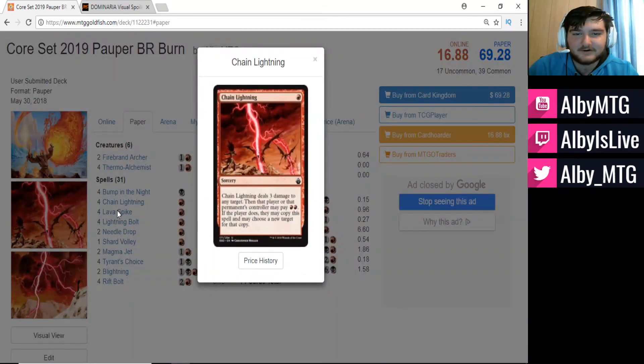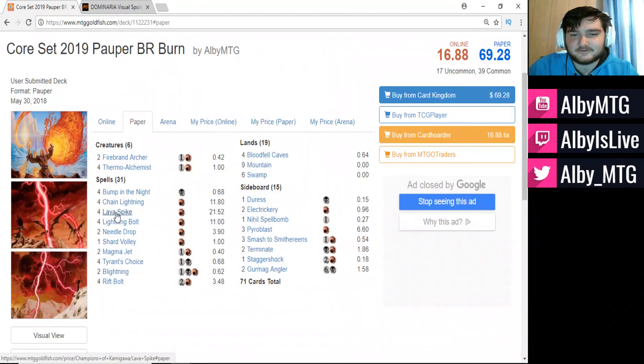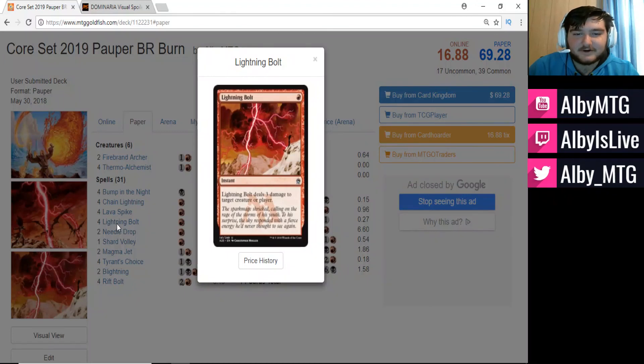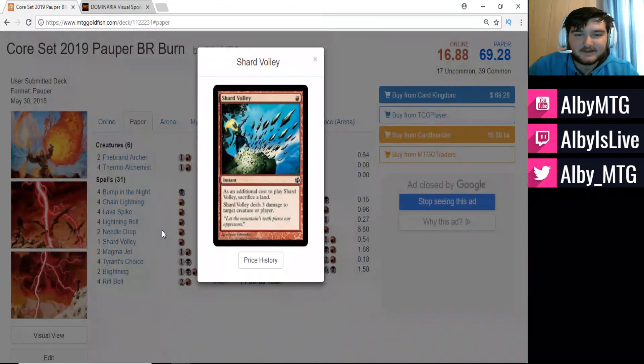We're running a whole bunch of one-drops: the basic mono-red burn cards like Chain Lightning — three damage to any one target, usually your opponent. Lava Spike — three damage directly to the opponent. Lightning Bolt — three damage to target creature or player. Shard Volley — same thing, three damage to target creature or player, though you do have to sacrifice a land, so it's a little bit worse, but still quite strong in this deck.